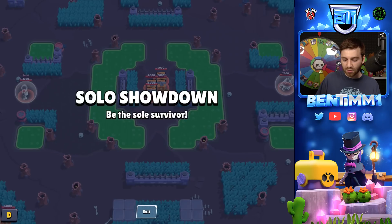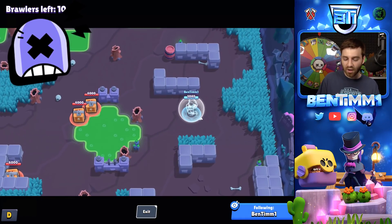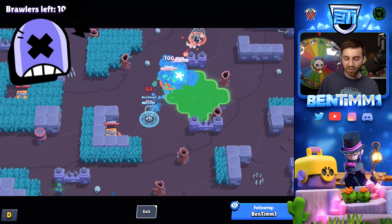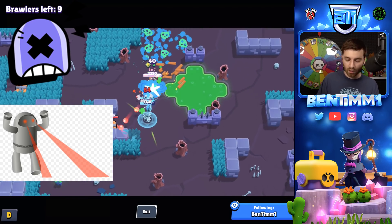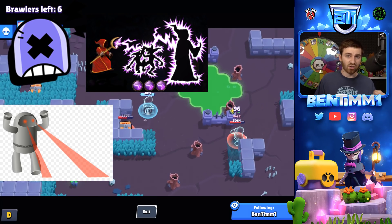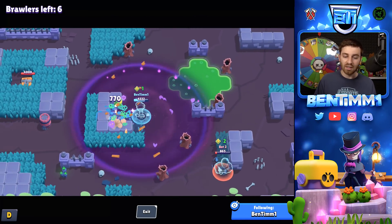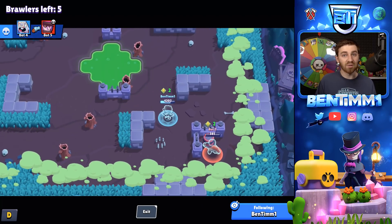Takedown is also getting a change — the boss now has a different special ability for the duration of the event. In addition to melee and charge abilities, the boss will have either lasers, chain lightning, or rockets. So the boss in Takedown is getting a little bit of an upgrade, and it'll be a toss-up which ability you get.